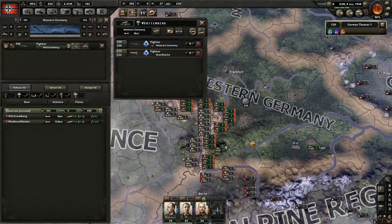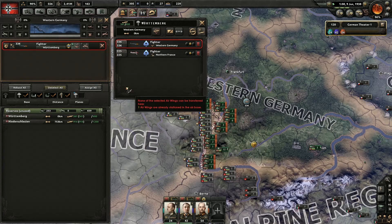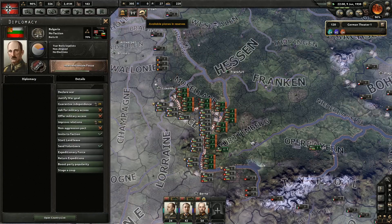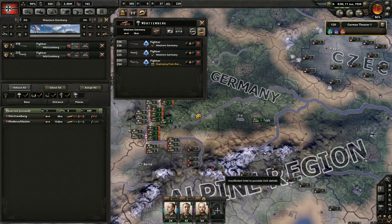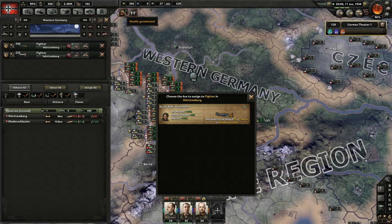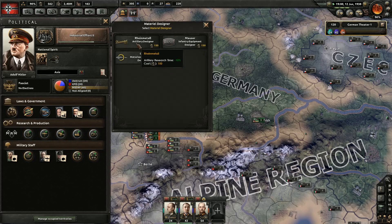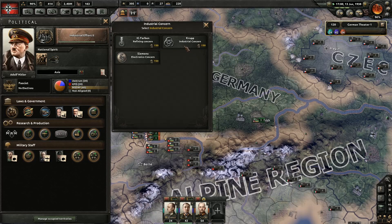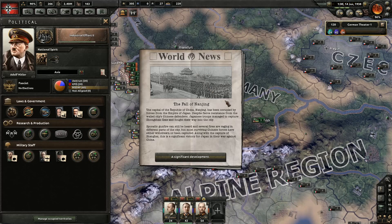We have some more air superiority. There we go. Let's go ahead and recruit some more guys — interwar fighters. Modify the government — we could have modified a long time ago and I chose not to because I wasn't ready for it. Infantry, small arms, research time — yeah, let's go ahead and do that. We're finding industrial research time. Let's just do that.